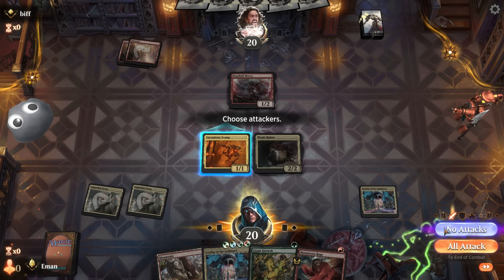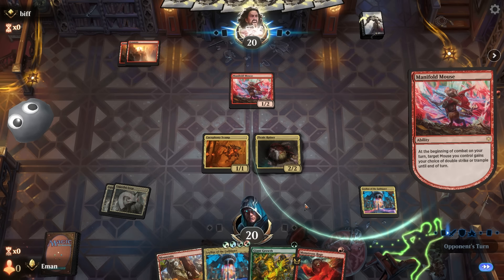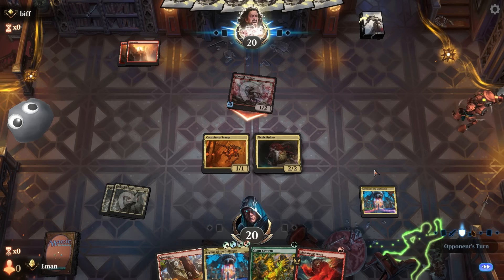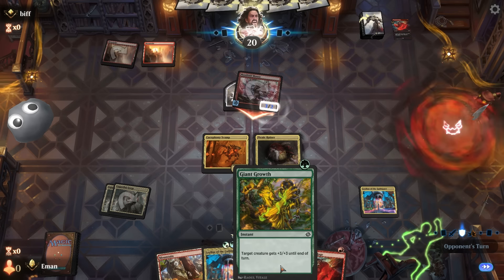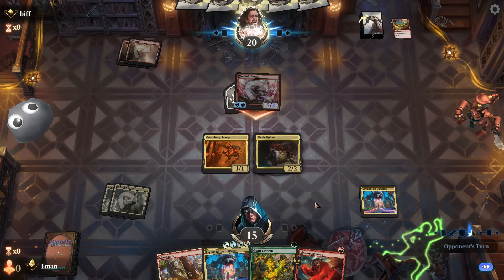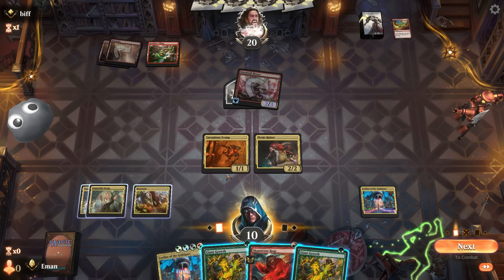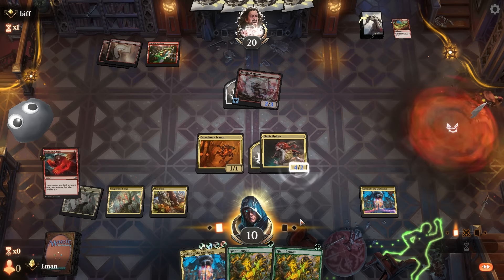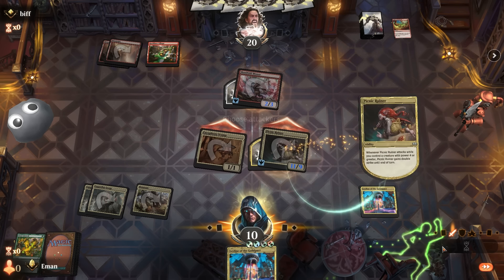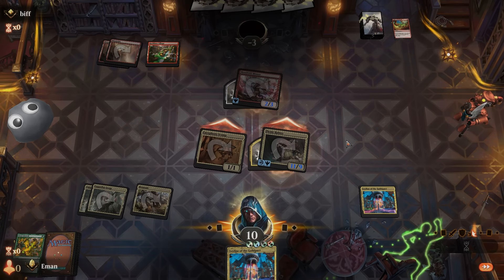Deal seven and fling it for seven — not bad. I'll just deploy the Picnic Ruiner instead of trying to sneak in an extra point. Give it double strike. That's eight power with double strike, so that's 16 damage plus two — opponent can't even cast a spell. Picnic Ruiner is going to ruin our opponent's day for sure. That's 24 damage coming on turn three. Not a turn-two kill, but not bad either.